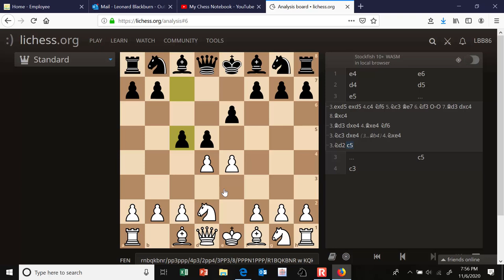So what should white do about the threat on d4? There are two reasonable ways to defend it. You could defend with c3, but I don't think I would play that because it gives black the option of exchanging pawns on d4 and then on e4, leaving white with an isolated queen's pawn. Another way is knight from g to f3, but I don't really like that either.